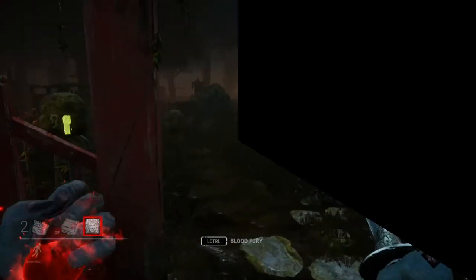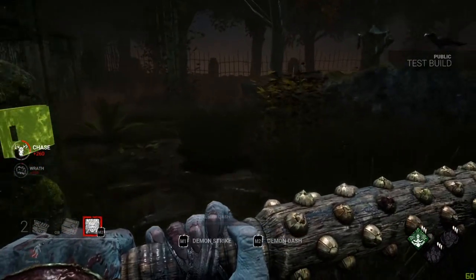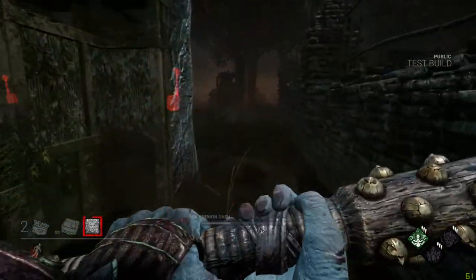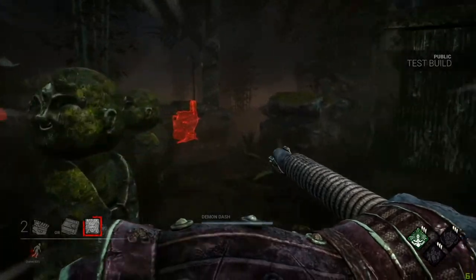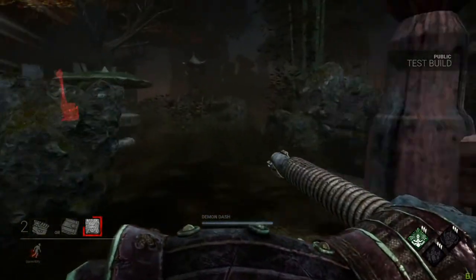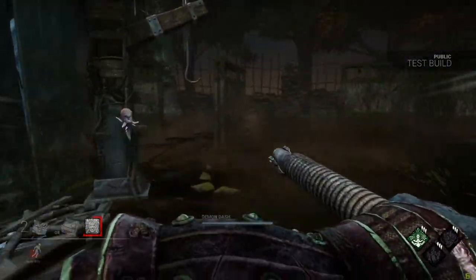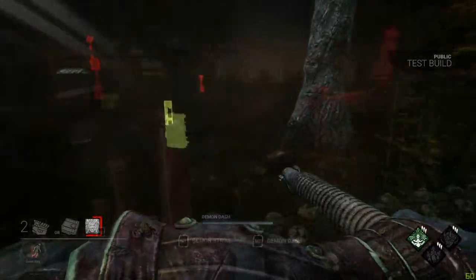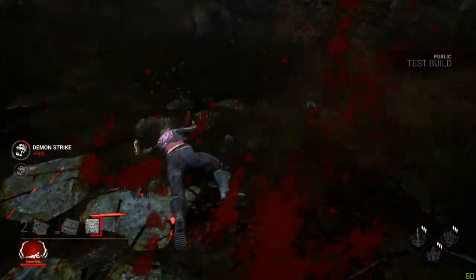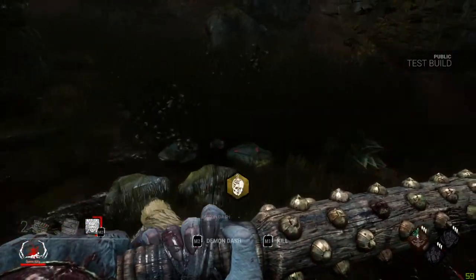Once it's full, you activate Blood Fury, which comes with two parts. The first part is Demon Dash, which grants the ability to cover great distances with an additional movement speed that's very similar to Hillbilly's chainsaw. The second part is Demon Strike — press and hold attack in the direction you are facing for an extended lunge, and you'll put healthy survivors in dying states.